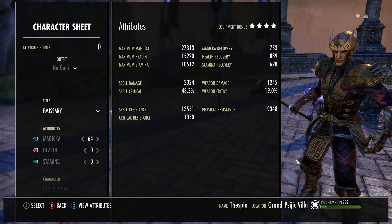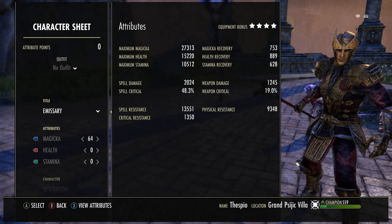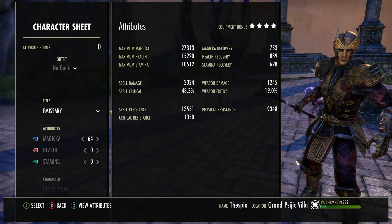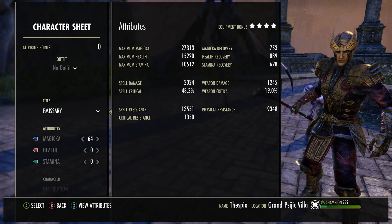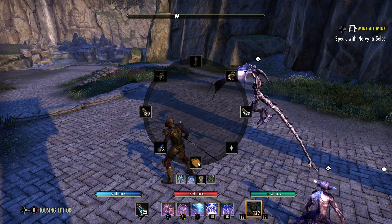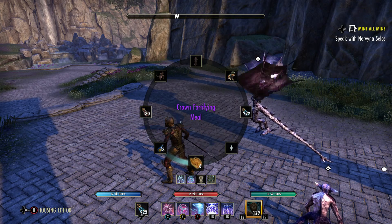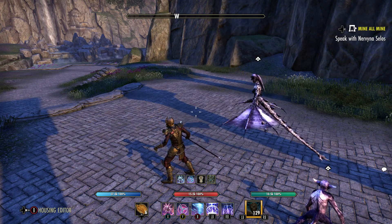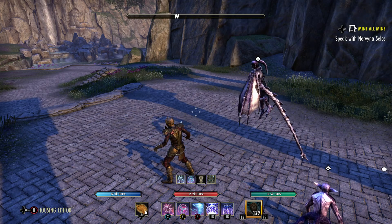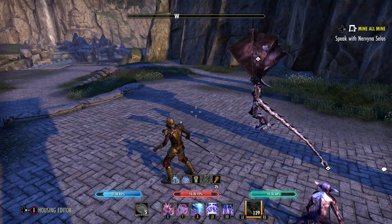So this is my stats unbuffed: 48.3% crit, 2,000 spell damage, 27,000 magicka, 15,000 health. And usually I use the Witch Mother's Potent Brew, but right now I'm just using Longfin Pastries, which boosts all my stats.